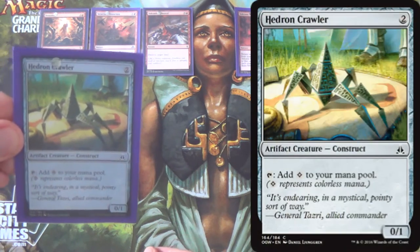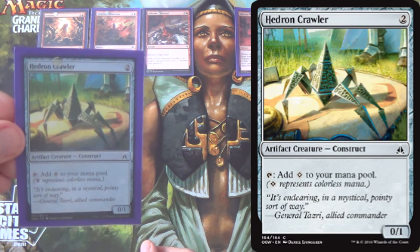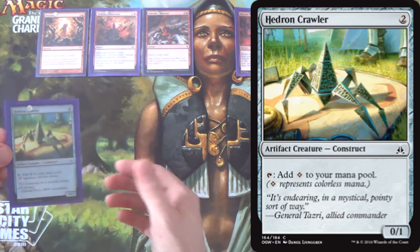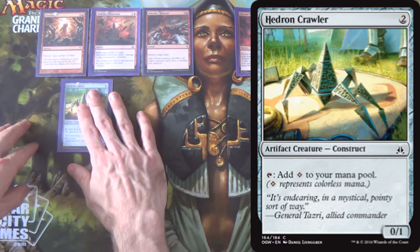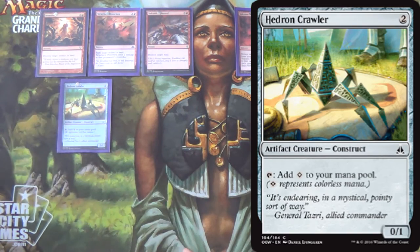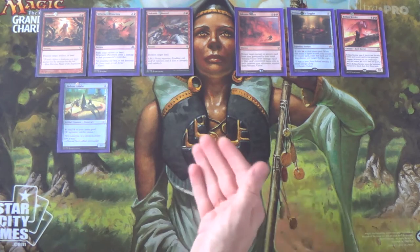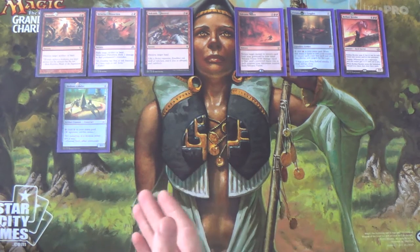We have Hedron Crawler for some ramp. It's our Leaf Gilder in the deck — if you're not playing green, this is what you play in the two-drop slot. It'll get us to turn three, effectively turning Demolish into Stone Rain and Structural Distortion into Molten Rain.